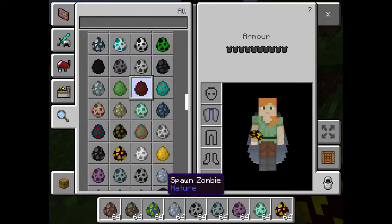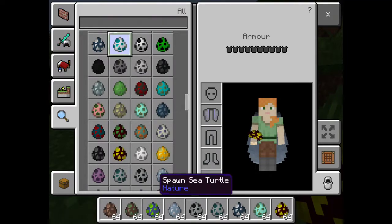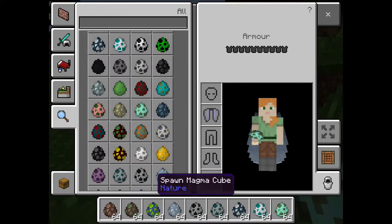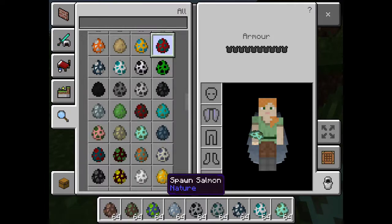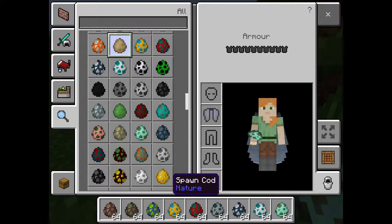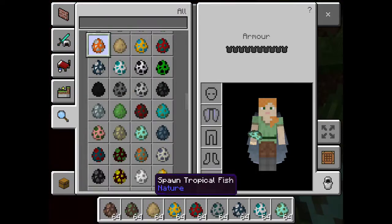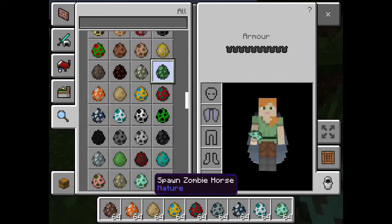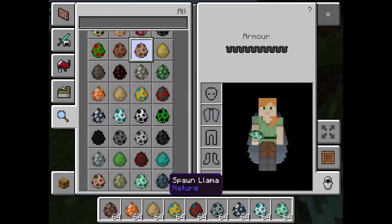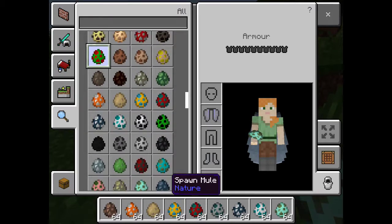We're going to dolphin. Sea turtle. I wanted to do drowned. What's this - creeper, I know what creeper is, salmon. Yes, we want salmon. Puffer fish. Cod, yes. Tropical fish. What is that - zombies, I know what that is. Skeleton, also know what that is. Mule, donkey, horse, llama - know what that is. Rabbit. Parrot - oh, I might do that!